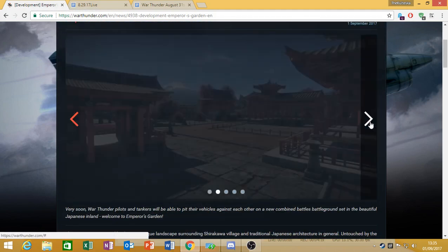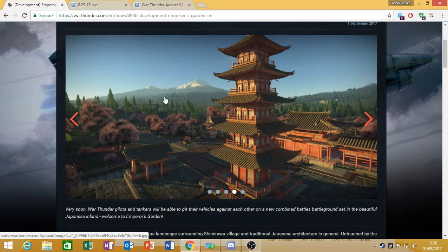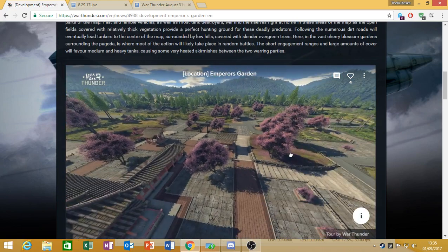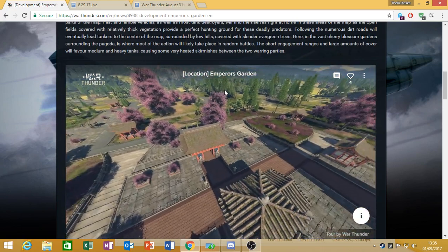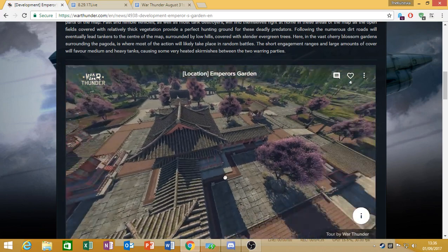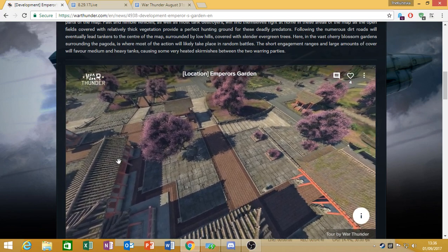Emperor's Garden appears to be sort of an arcade-style map where it's pretty compact and centered around a large pagoda. From the looks of the 3D preview, the pagoda is basically the centre point of the map, and you can rove in the outfields where there must be a town or two. If anything, it reminds me of the Mozdok maps, where they have a large town in the middle and just wilderness around it.